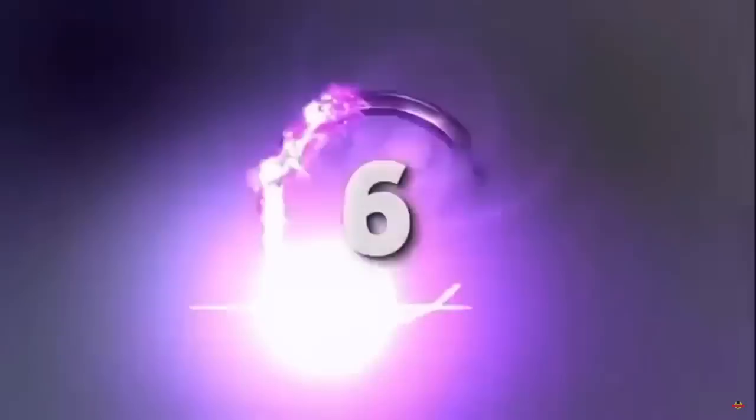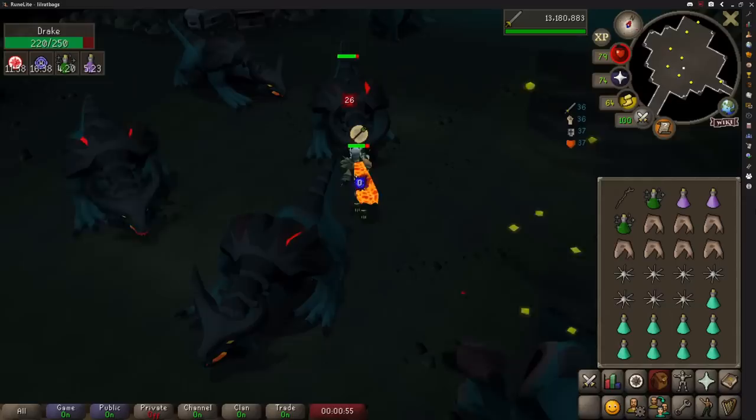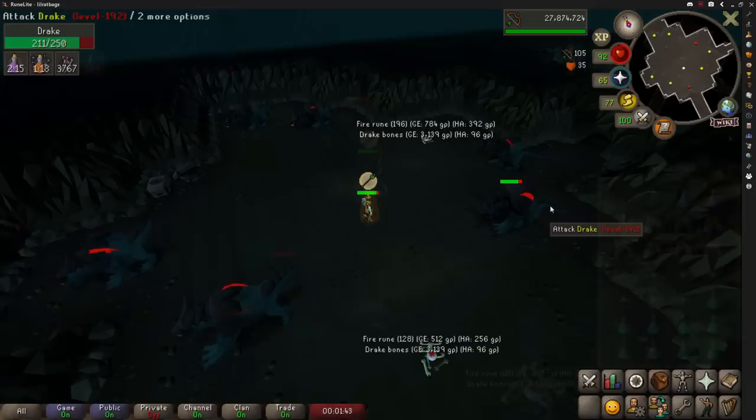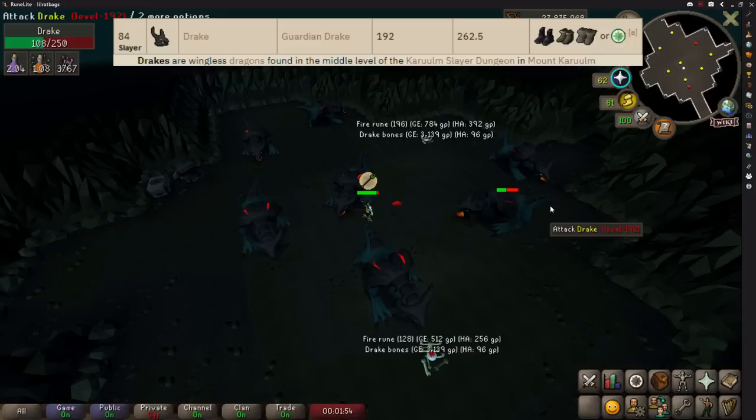Back to combat — Drakes are a very underappreciated creature when it comes to being AFK and earning good money. They require 84 slayer and similar to wyverns you can melee these for far more kills or range for slightly less but AFK for much longer. By using super antifire potions, the Drake's special attack hits zeros on you and all of its other attacks are ranged unless you stand next to it — and even then they still range most of the time. With range you take no damage at all and with melee you take very little.